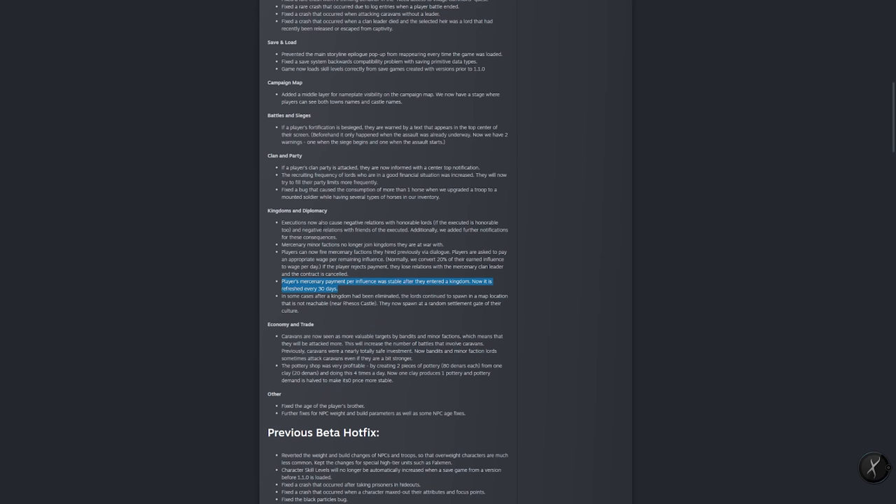Players' mercenary payment per influence is now no longer stable after entering a kingdom. Previously, if you entered at a hundred dinars of influence, that was your lock-in rate. Now it refreshes every 30 days — kind of like a landlord constantly fluctuating your rent.